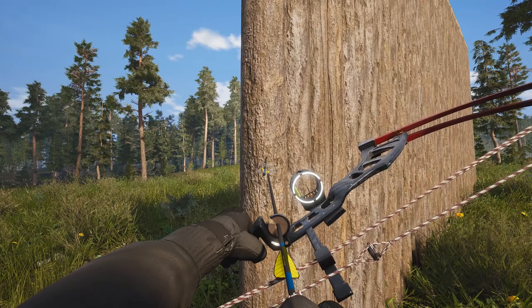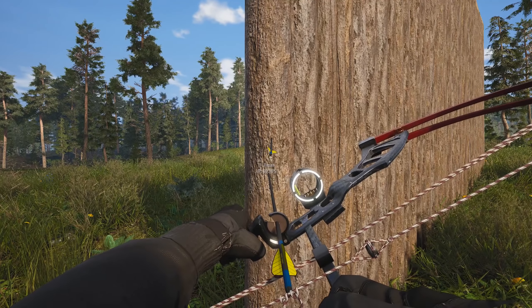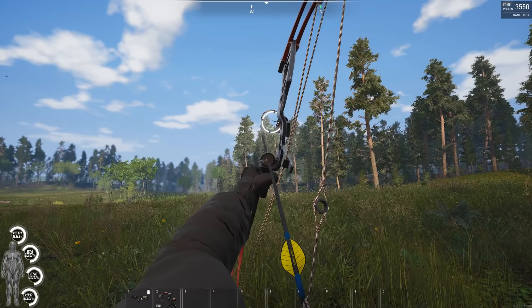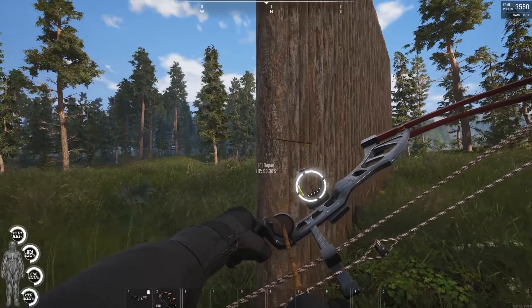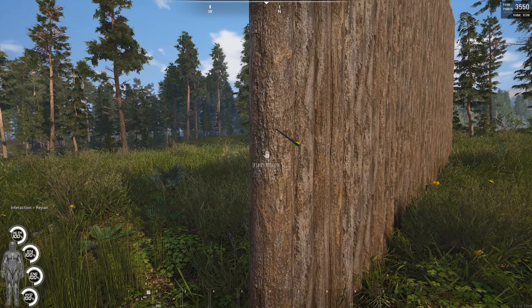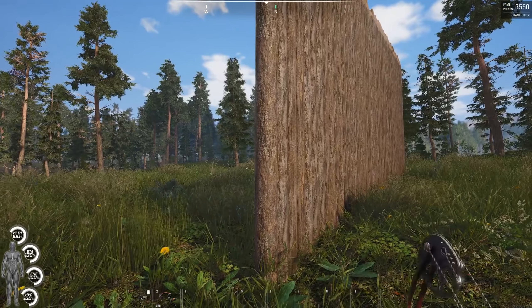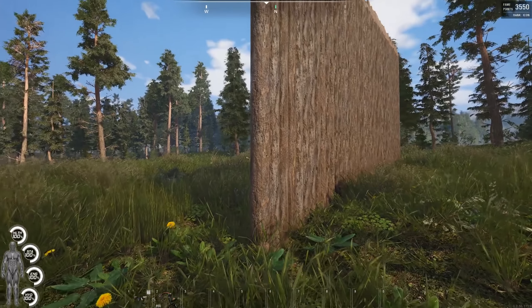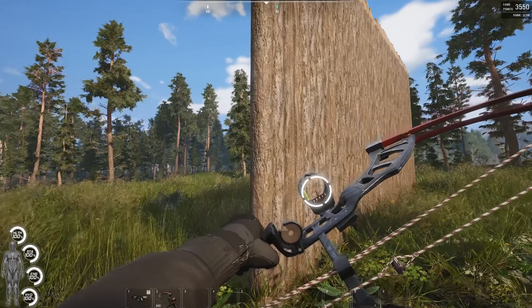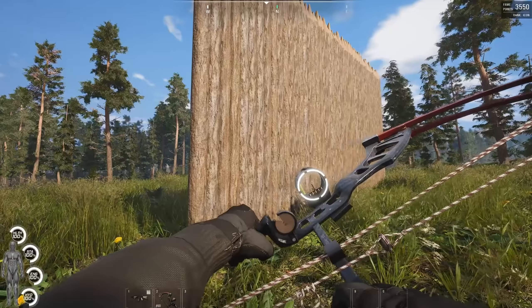One single carbon arrow took the palisade from 100% to 99.98%, so you'd have to fire many arrows to bring down a single palisade. After repairing the wall and testing a wooden arrow, that took it down by 0.02 with the carbon and 0.01 with the wooden arrow. That is really good to see, and I hope it gives people more confidence in building a base where it can't just be destroyed using arrows to raid.